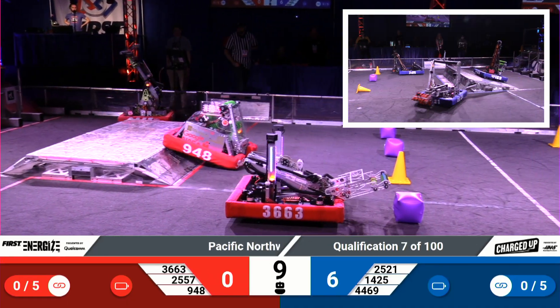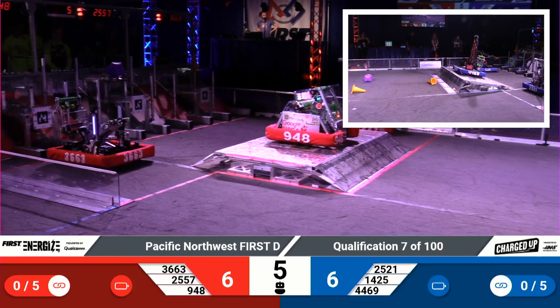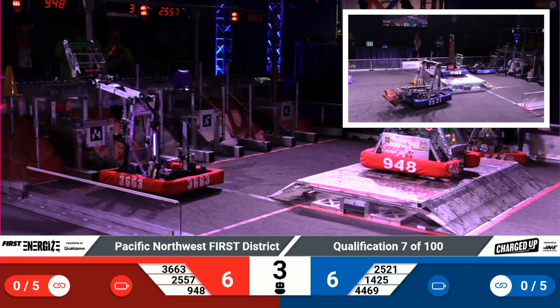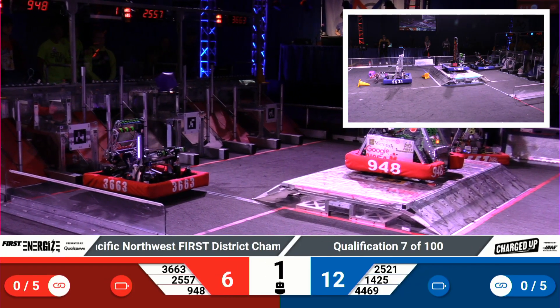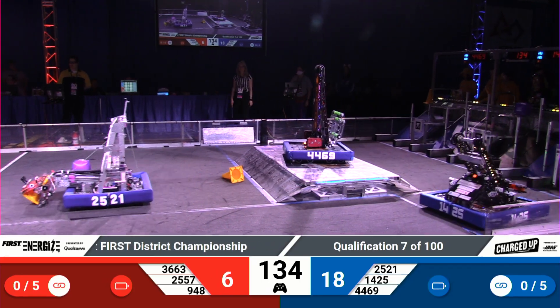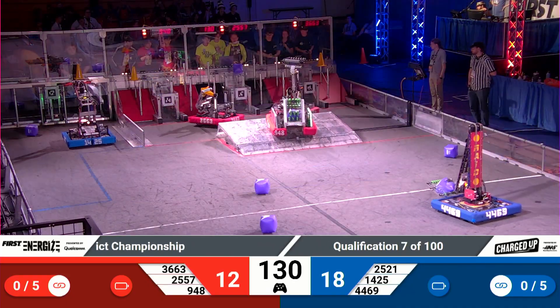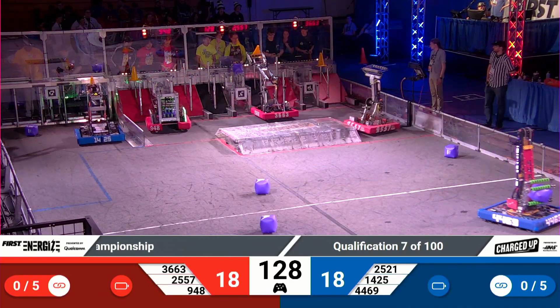Both alliances pretty even break off of the whistle that starts the match. We'll see if either alliance really pulls much ahead. So far tied at 18, and it's looking pretty even here, particularly as CPR and error code zero just about counteract each other's game piece scores one-to-one. And indeed, your score will be evenly matched at 36.